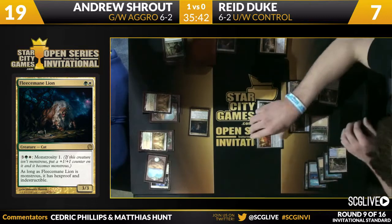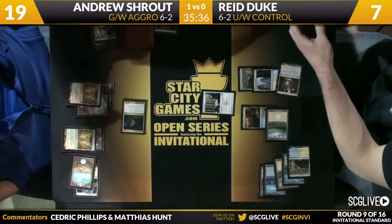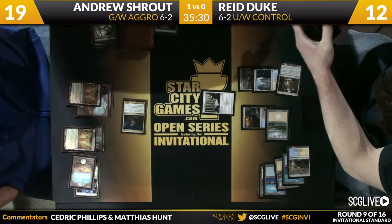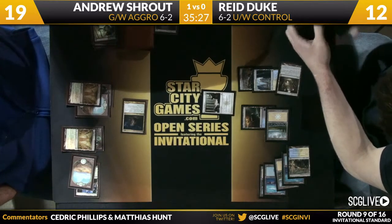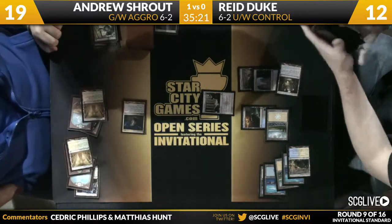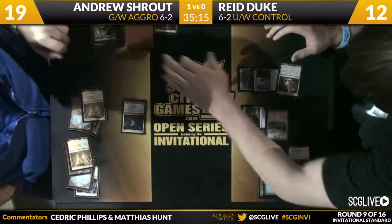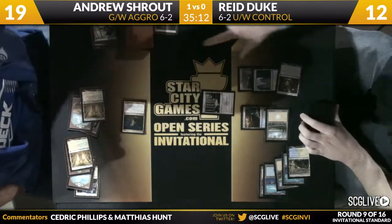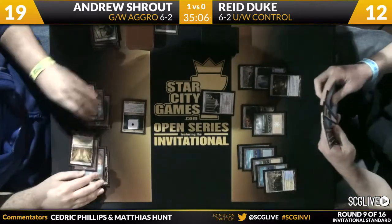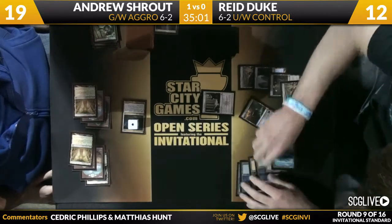That doesn't mean Reed can't win — the Elixir deck really does have a late game of just casting Sphinx's Revelation every turn, and I literally do mean every turn. Shrout's going to activate Monstrosity on Fleece Mane Lion while Duke shuffles up with his Elixir. Right now Duke is at 12, and this could be a problematic card for him. He needs to find the Elspeth so he can just make chump blockers for it forever. He can't actually get it off the board, but if there starts to be two or three of them, that will become a problem.